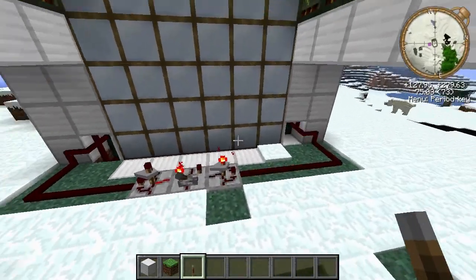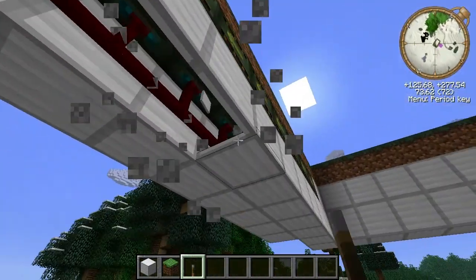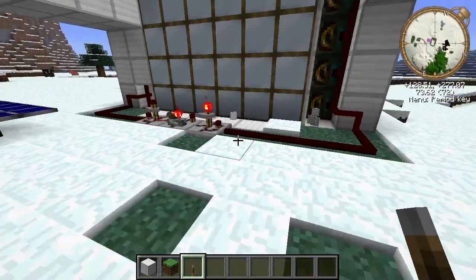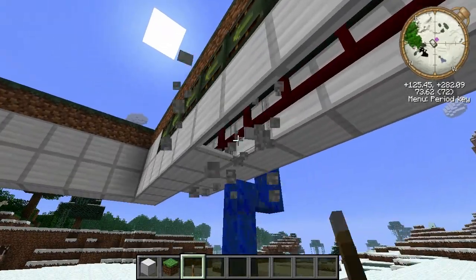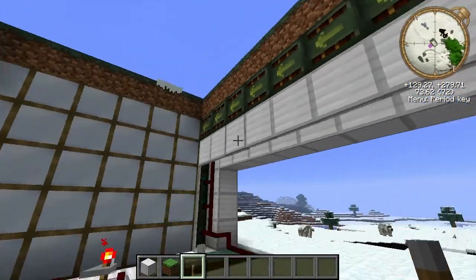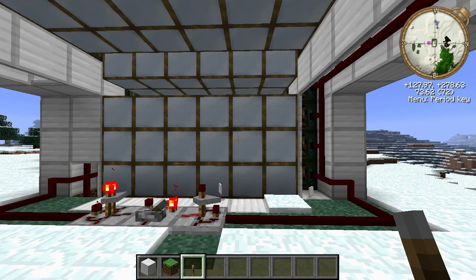If you want to see more information on how to build this, I can certainly show that. What you're looking at here is just covers to hide the wiring. It uses the red alloy wires, which are great because you can run them along walls and everything — they just automatically connect up to the frame motors here. The only difference is this one puts it out. You'll notice there are two blocks free here, and on this side there's only one block free.